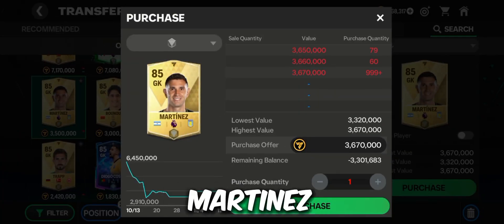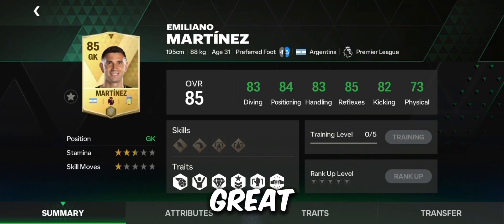The fourth goalkeeper is Argentina's Emiliano Martinez. He is really cheap and has great stats, so check him out.